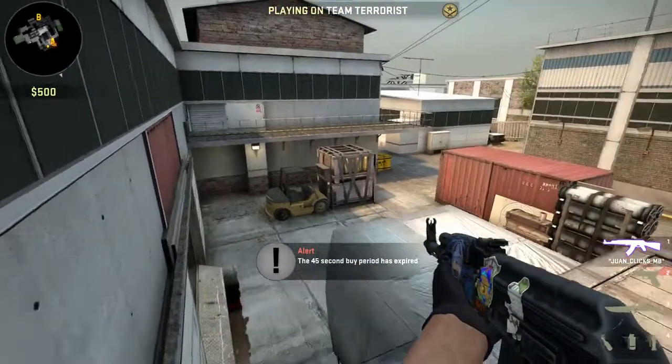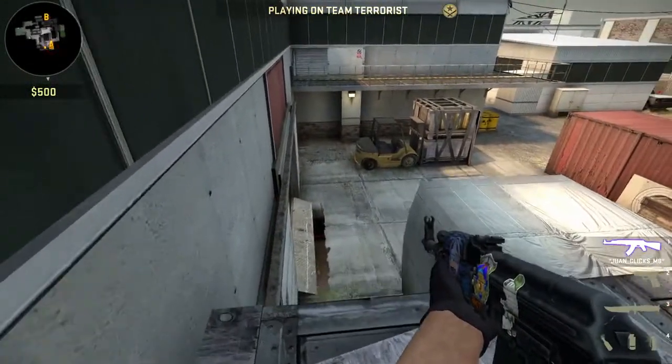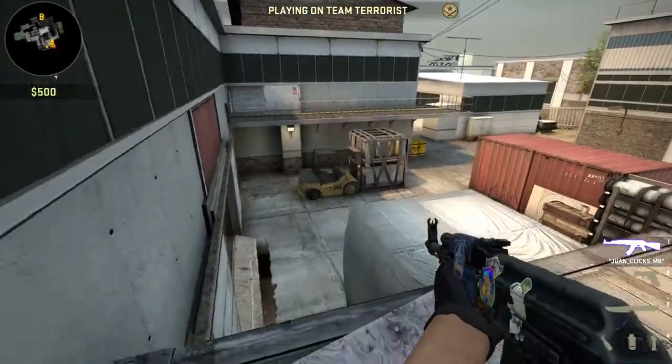Basically what you get is this advantage — you can see truck, see cat, and you can see out here. You can also see the door as well, so you can see the whole site from up here.